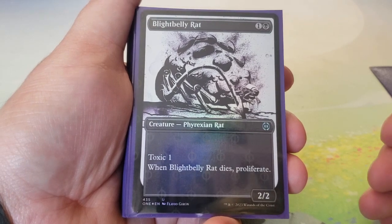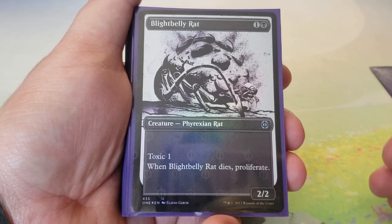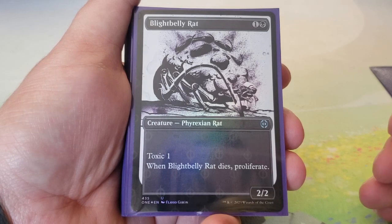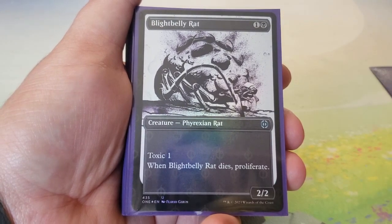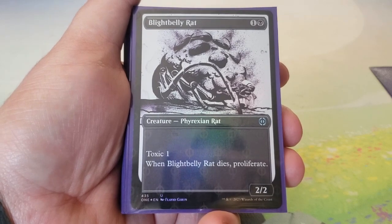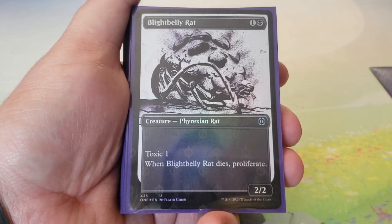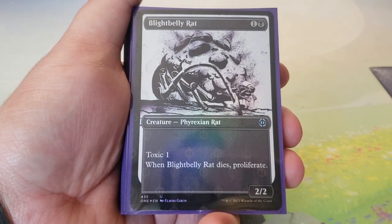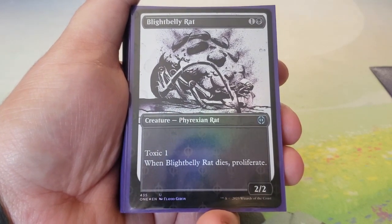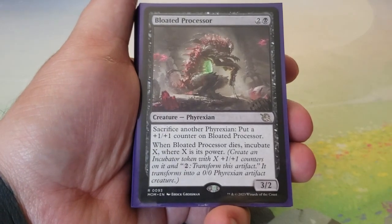Blight Belly Rat — this isn't an infect deck and we're not going for the infect mechanic, but because we're playing Phyrexian tribal in black-white, we'll have cards with toxic and infect since they happen to be best-in-slot. Blight Belly Rat is one black for a 2/2 with toxic. When it dies, it proliferates. People will eventually have to kill it to avoid the toxic damage, and when it dies, we proliferate — exactly what this deck wants.